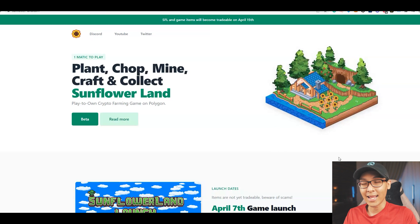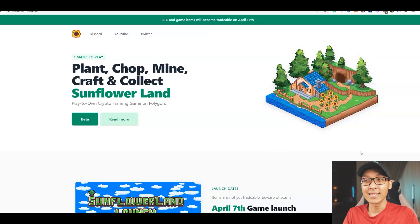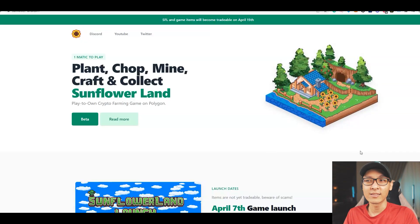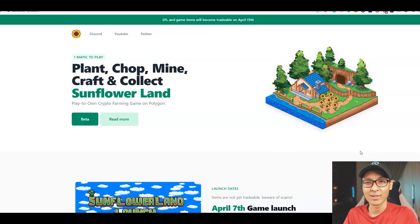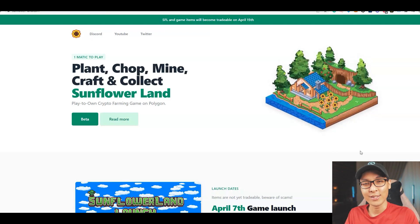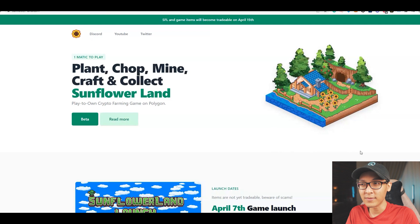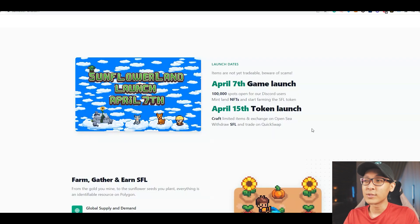Sunflowerland has just released their launch on April 7 — today is April 9 by the way. This is version 2 of the project since version 1 had some issues, or I'd say a rug pull, though I'm not sure since I wasn't in version 1. I'm trying to play this for one Matic only, which is roughly about $1.50 to play. They're going to launch the token on April 15 and they're calling it SFL instead of SFF from version 1.